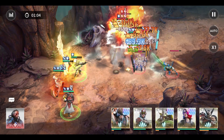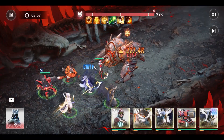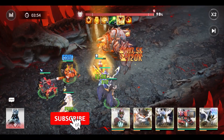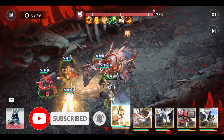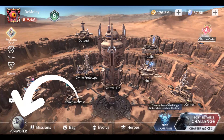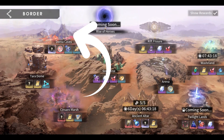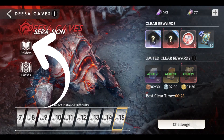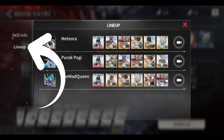So how will we do that? My videos are short and informative, and this is only a very quick guide, so don't be lazy in pressing that like and subscribe button. First, navigate to the perimeter. Then tap, for example, Dessa Caves. Then tap Raiders. Under the Skill Info tab, press the Lineup tab.